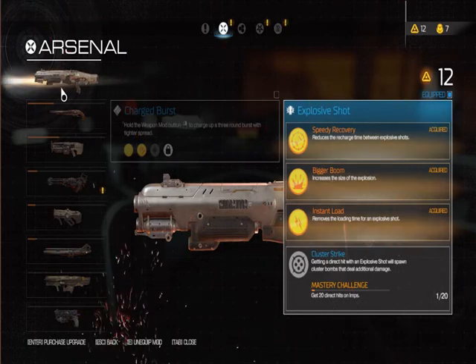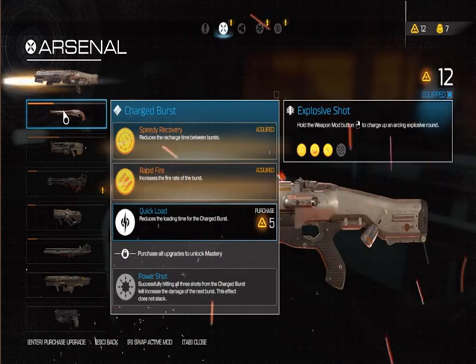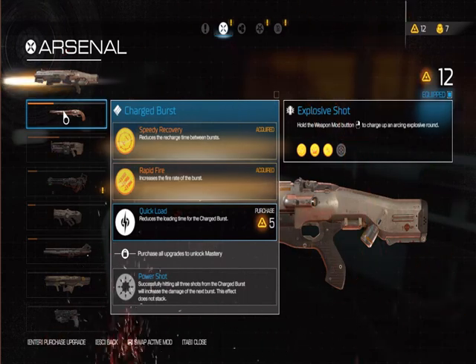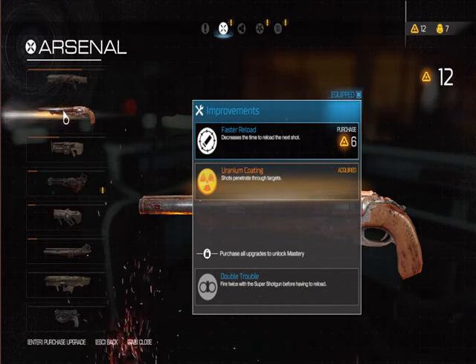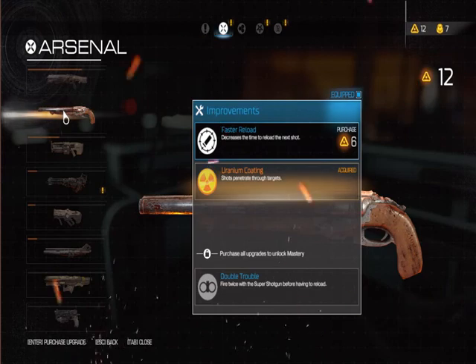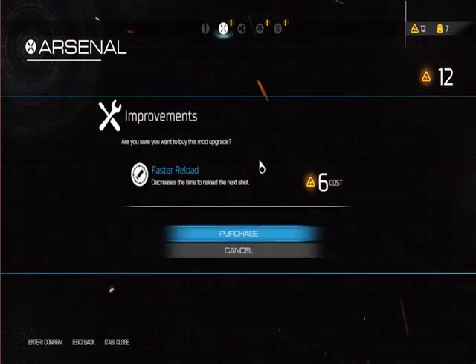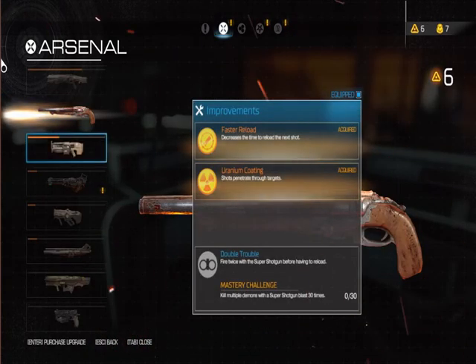We only got one direct hit on an imp. That just sounds like bullshit right there. Quick load reduces loading time for charge and burst. Which gun is this one? Oh, is this the shotgun? Is this the double barrel? No, this is the super shotgun. Decreases time to reload the next shot. You know what, we need that. We desperately need that. Like holy cow, do we desperately need that.